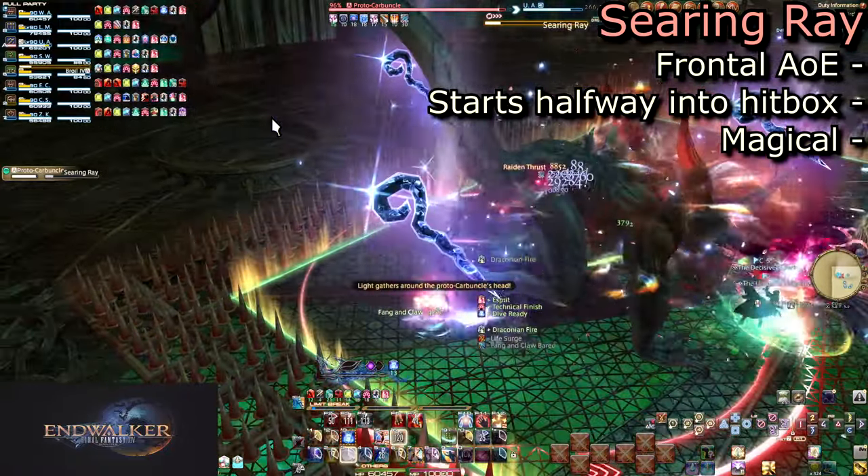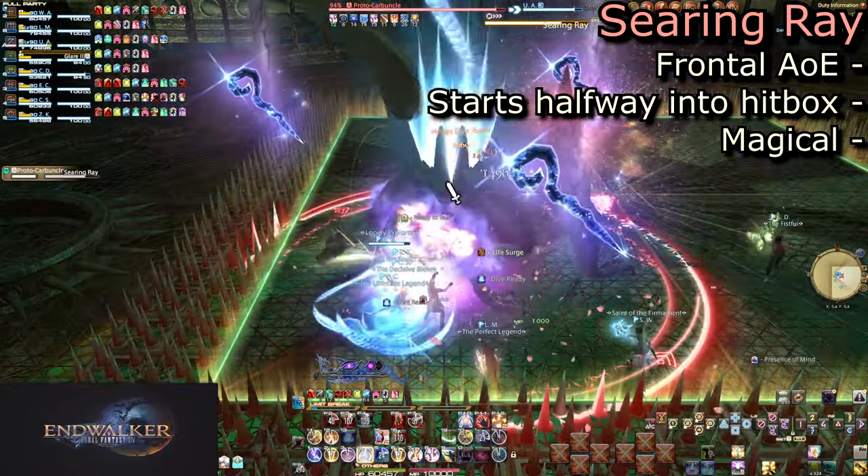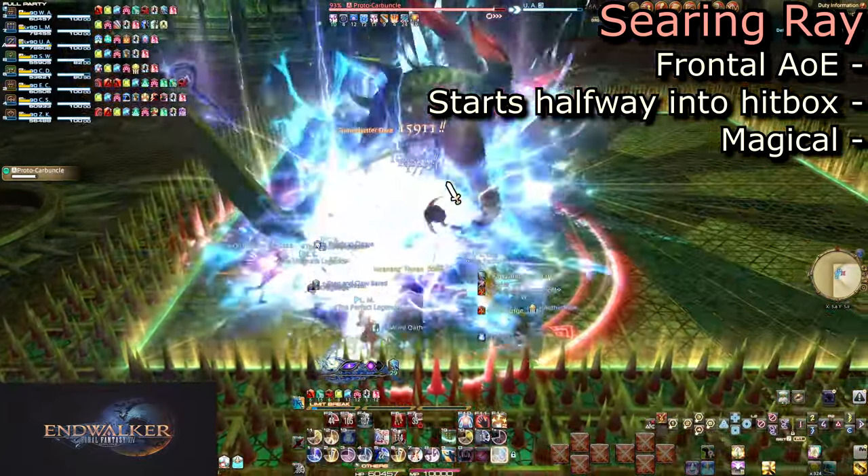There will also be staves floating around Carby. This marks the attack as magical, which likely is something that means a lot more for the coming Savage fight.